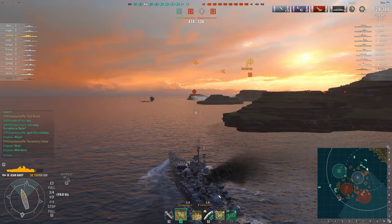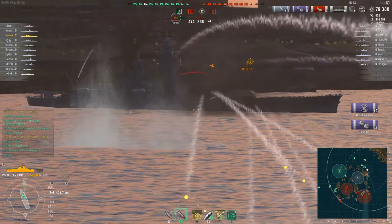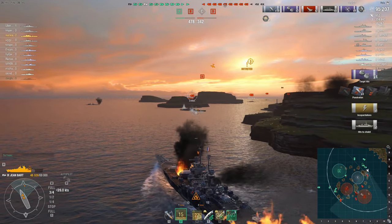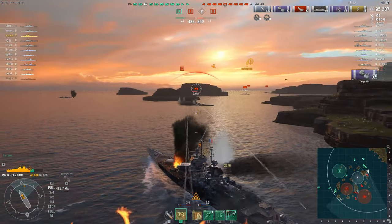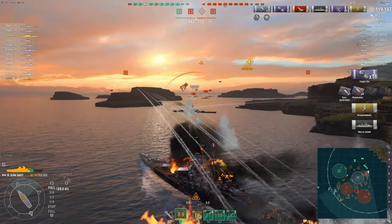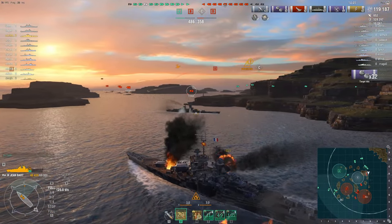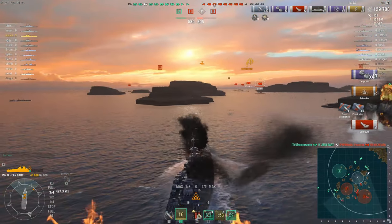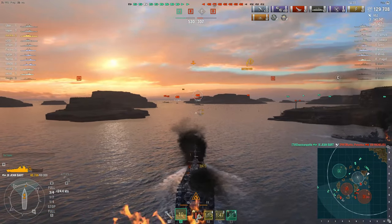Our captain has already taken out a tier 7 and tier 9 cruiser, and now he is face to face with the enemy Richelieu. Immediately citadels him. Reload booster is activated once again — another big damage volley. Richelieu is already low health and is showing full broadside, and within a matter of seconds the enemy Richelieu has also been sent hastily back to port.